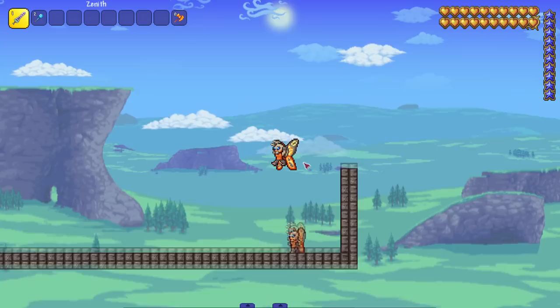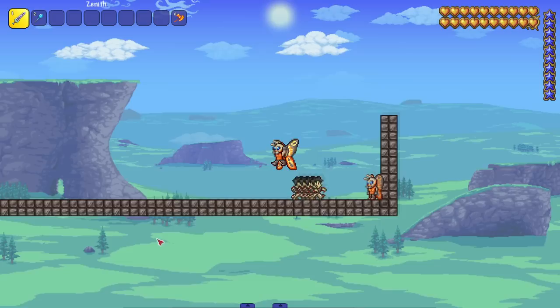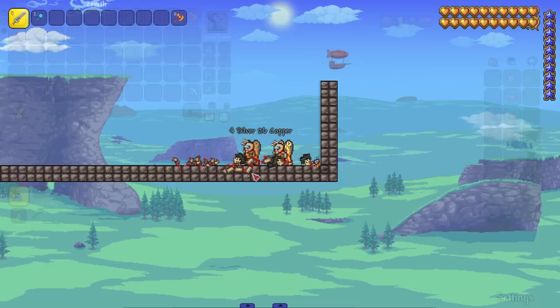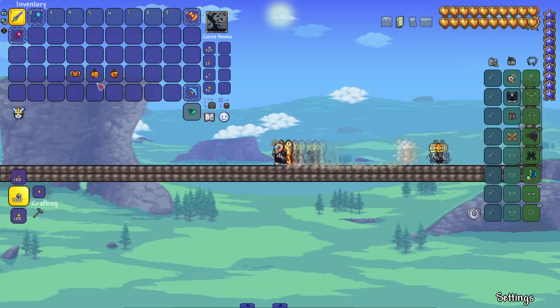Next up, Mothron. Her shop has pretty much everything you get from the event. Her attack — I guessed she shoots out eggs, and I was right! Little baby Mothrons come out too. I am a genius.